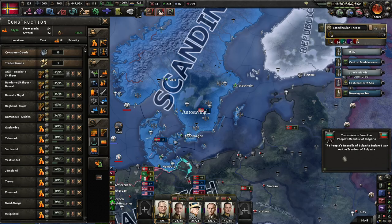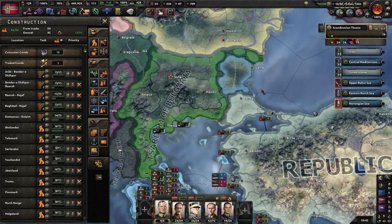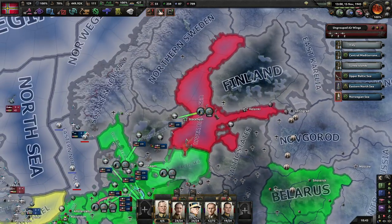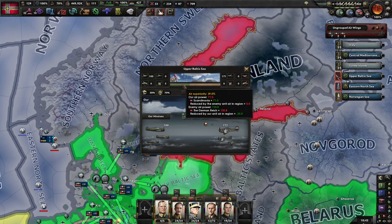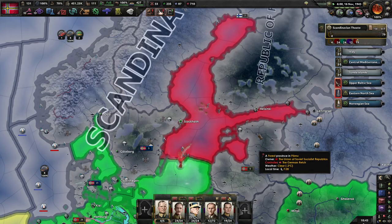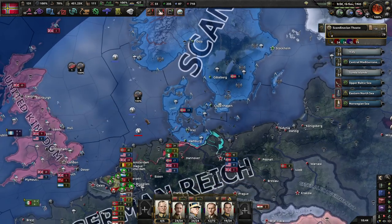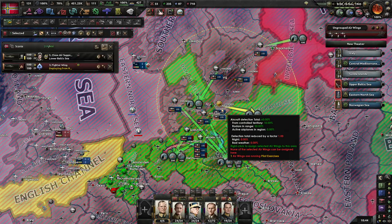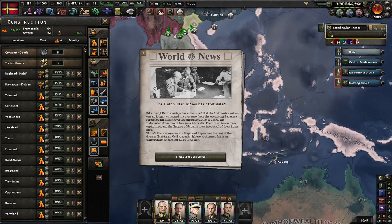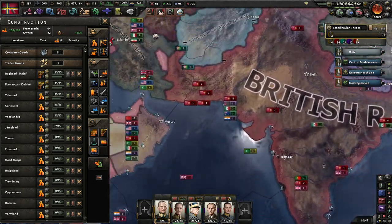The People's Republic of Bulgaria has declared war on the Kingdom of Bulgaria, which is probably not all that helpful to us right now. We're still losing air superiority — they just have way more planes in the sky than we do. Unfortunately, the Dutch East Indies have fallen to the Japanese.